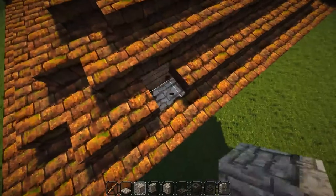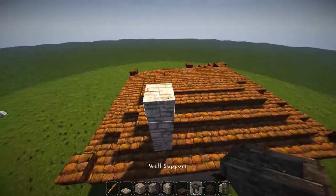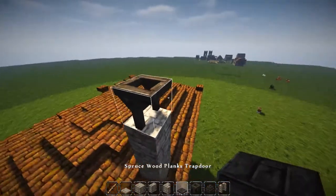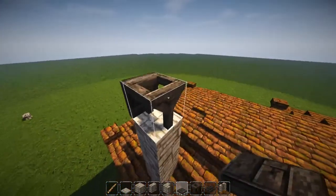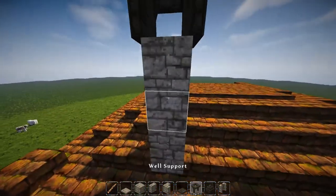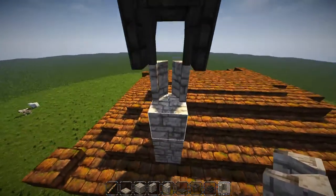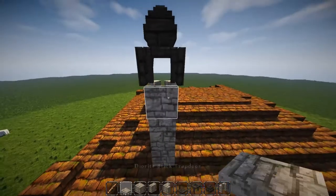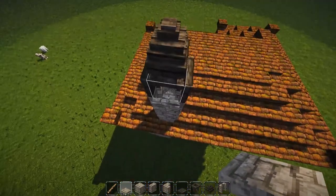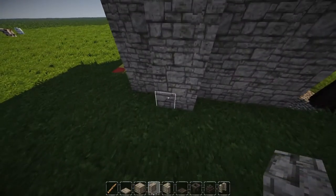Moving in one block, bring this up one, two, three, four. For the top, I used the well support object, then spruce wood plank trapdoors on the sides and a spruce wood planks newel cap on top. On the next block down, I used the direct brick arrow slit to create an open area. Then I placed direct brick trapdoors on all four sides — this creates a little opening where smoke can come out while not leaving a weird gap on the arrow slit.